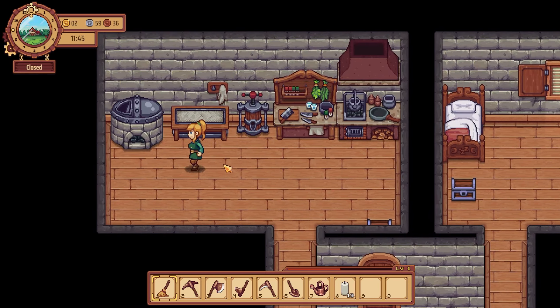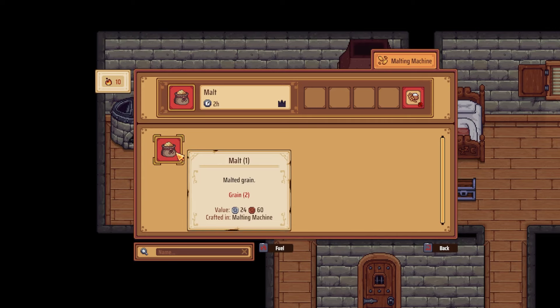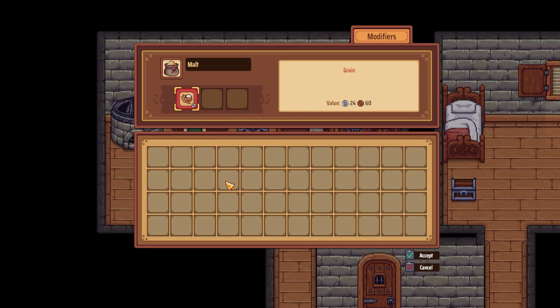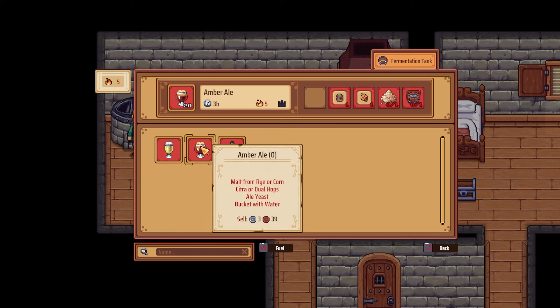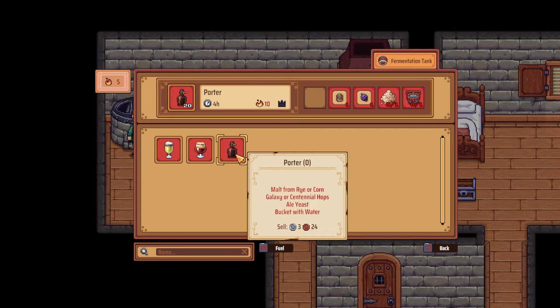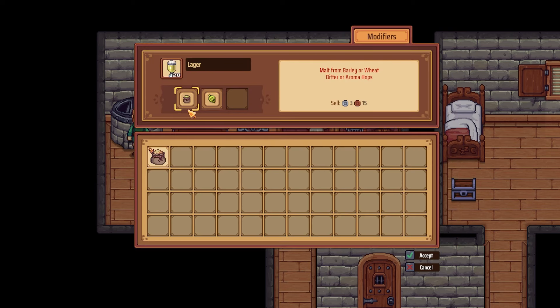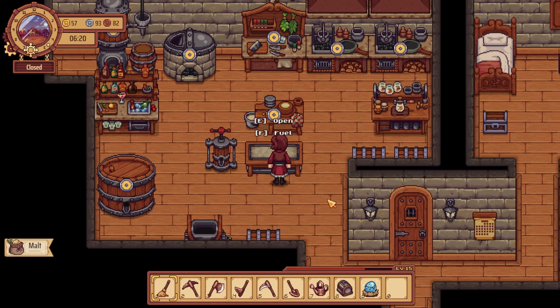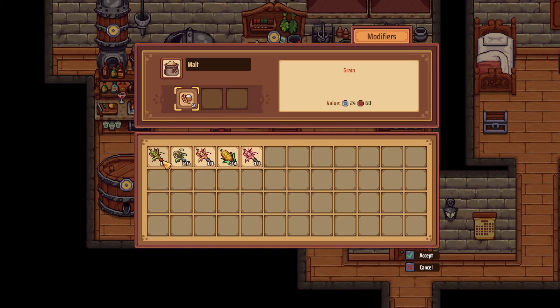First, we're diving into the beer brewing process. Beer requires two machines, both of which you have at the start: the malting machine and the fermentation tank. Open the fermentation tank to get a closer look at your recipes. Hover over each drink to see their ingredients. You start off with three beer recipes at the beginning of the game: lager, amber ale, and porter. Recipes are identical for beers, but the ingredient components will vary slightly.